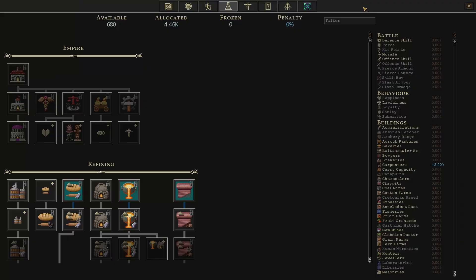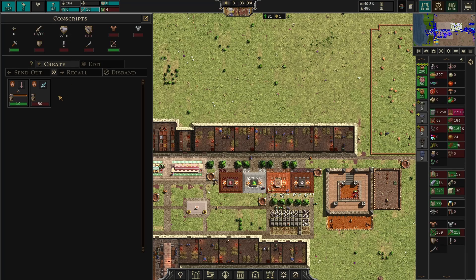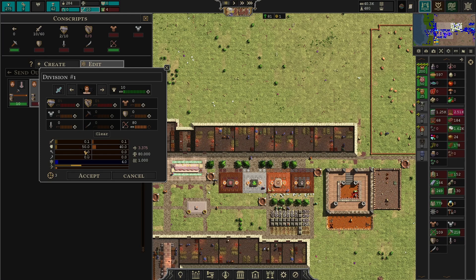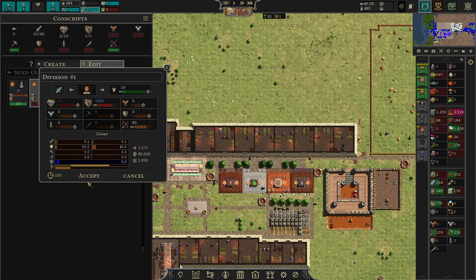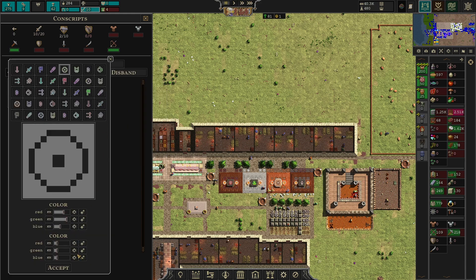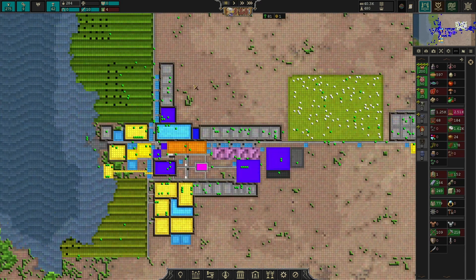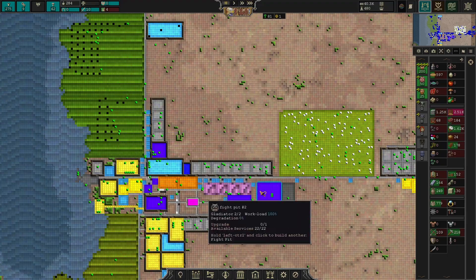Let's work on the military. We'll go into the army tab and create a second division — humans again, just 10 for now. I want one division of archers with archery training, and one of infantry. I like having both archers and melee at all times because if your city gets attacked you can't really use fortifications without archers — otherwise you're just waiting for the enemy to cut through.